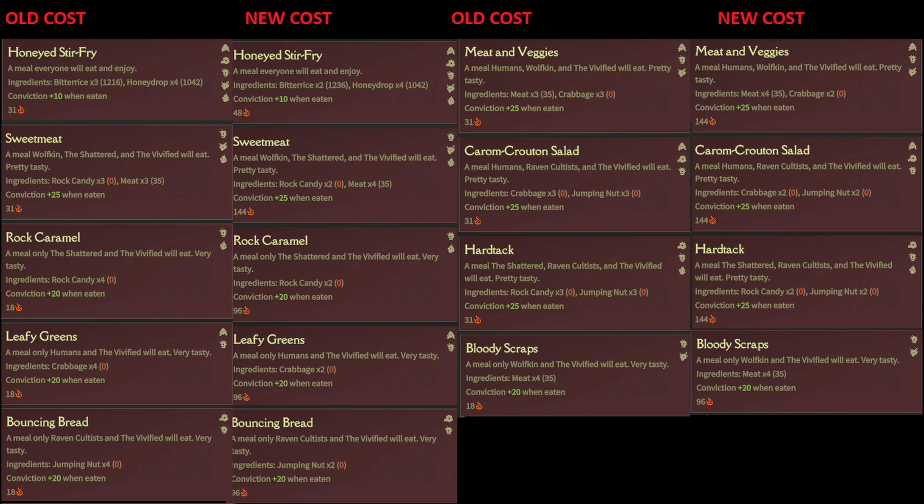Let's look at the rock caramel, the leafy greens, and the bouncing bread. The cost of each of these recipes was halved — previously they each cost four of their respective ingredients, being rock candy, crabbage, or jumping nuts, and now they only cost two. The time to create these foods has gone up, but if you're cooking in a fine kitchen with a level three fire mage, honestly it does not take long at all to cook these. So plus 20 conviction — yeah, I'll take that. I think that's pretty awesome.